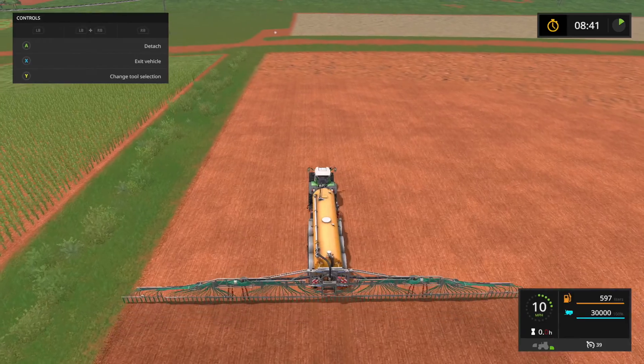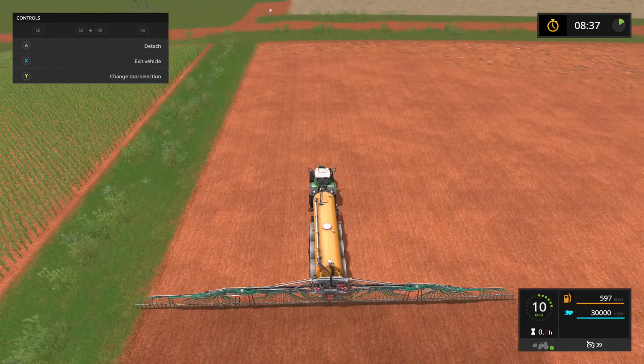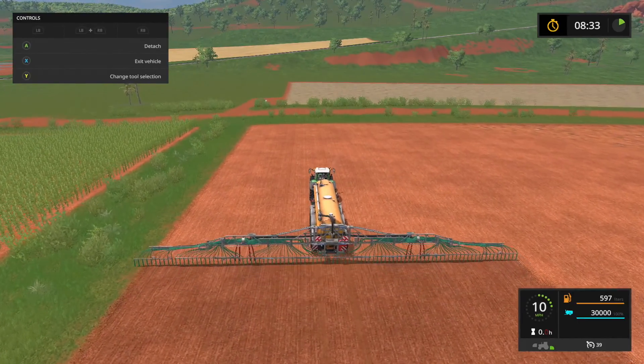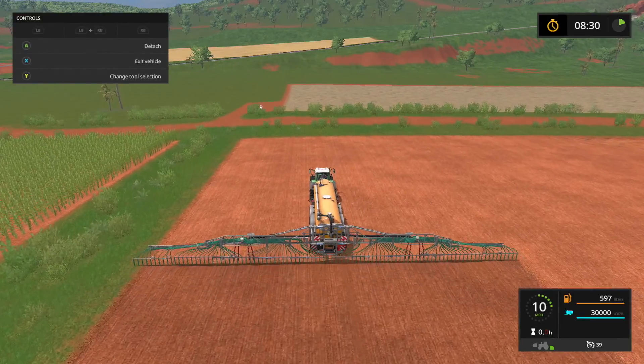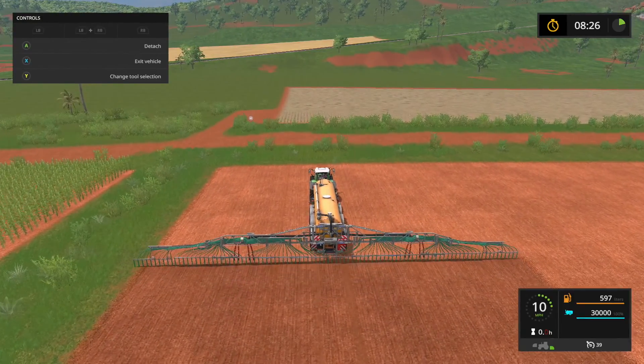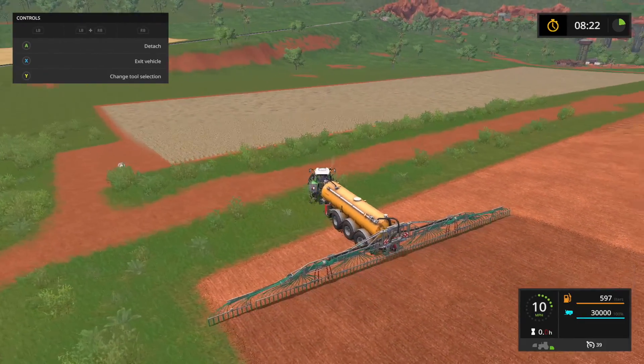So we'll kind of fast forward until we finish up this field — there ain't much to see here, as you can see we're clearing the field. Hopefully this will reduce the cost if we wanted to buy the field later — it kind of reduces how much you have to pay for it, so that's not too bad.